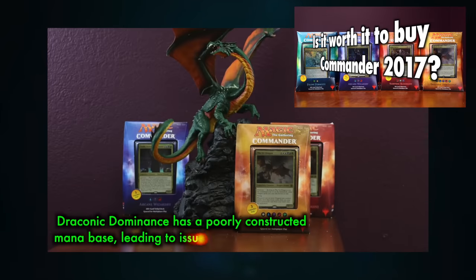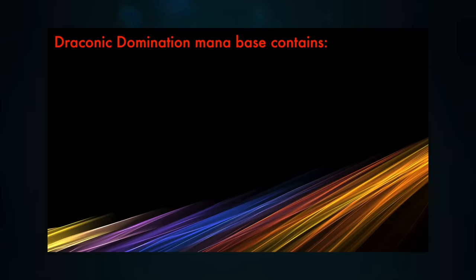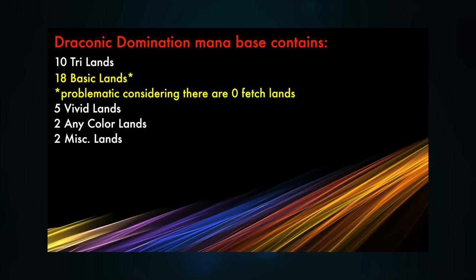It's not easy to build a five-color Commander deck with the inherent constraints that a pre-con carries. If the deck's mana doesn't work, the product is a failure and nobody will be happy. But it's still a pre-con, so you can't stuff the deck full of fetch lands, shock lands, triomes, or any other powerful but expensive mana fixing. The Ur-Dragon pre-con tried to mitigate this with a full set of tapped tri-lands from Alara and Tarkir, plus vivid lands from Lorwyn, but the resulting mana base was suspect — and I was highly critical of it in my review.